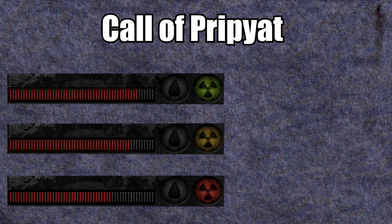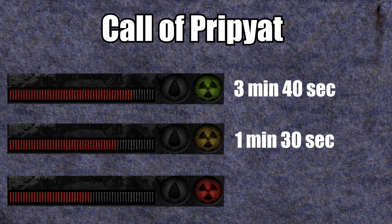We can estimate that dying from a green radioactive dose in Call of Pripyat takes 3 minutes and 40 seconds, a yellow dose 1 minute and 30 seconds, and a red dose 55 seconds. So it seems to have been cut by approximately half compared to the two previous games.